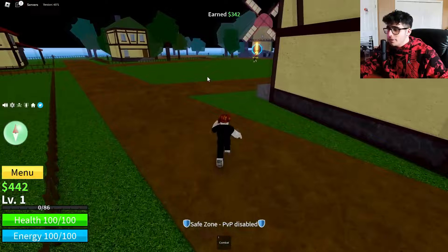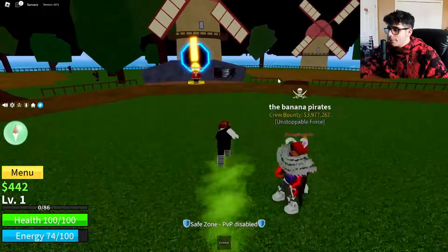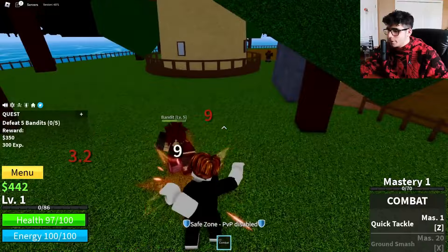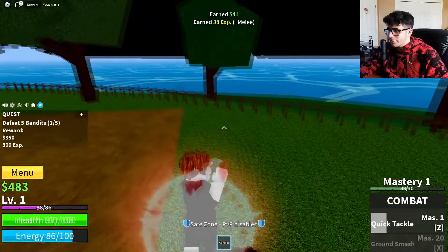When you first come into the game you're going to be on this island — the First Sea. There are three seas total as you progress. The first thing you want to do is come to the bandit quest givers, select the Bandits quest, and defeat five bandits. They're easy to find and kill right here.